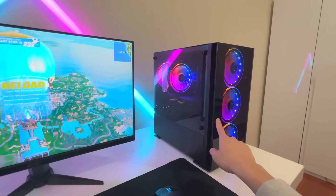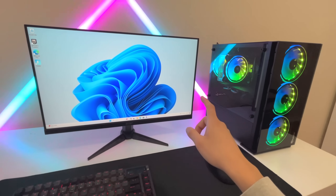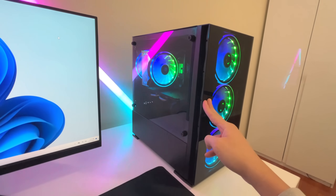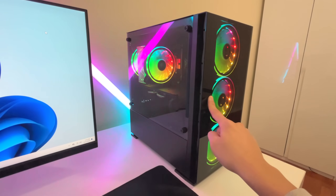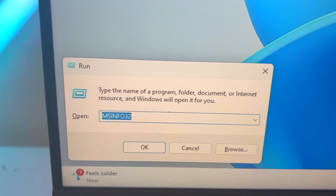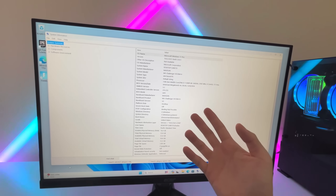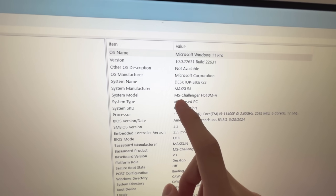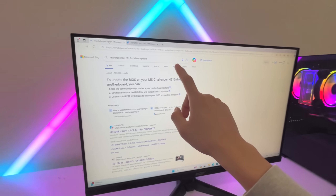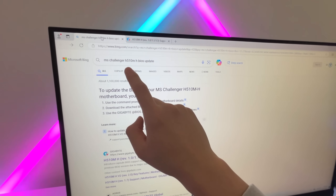Let's see if I can optimize this TikTok shop gaming PC to get more consistent frames and a higher max FPS. The first thing I'm going to be doing is checking and updating the BIOS settings for this PC — making sure the BIOS is up to date, which is a crucial essential for getting more FPS. Press Windows and R on your keyboard. In this pop-up, type in MSInfo32. The system information is going to pop up, and you want to go into System Model. Right here it says the MS Challenger H5110MH, and all you've got to do is search up that exact motherboard for its BIOS update.